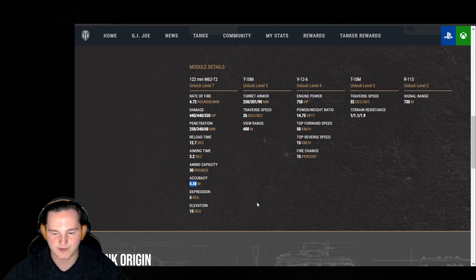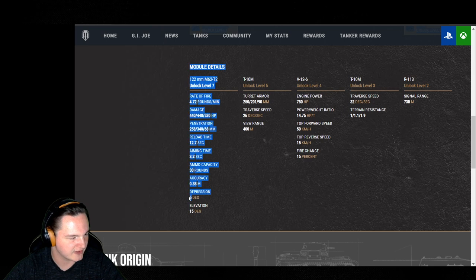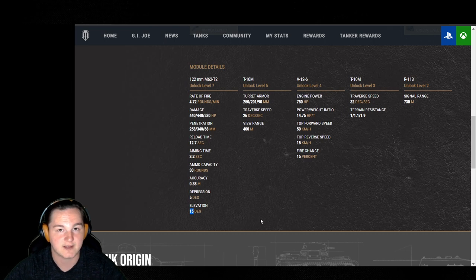The gun dispersion value is 0.38, which is not the greatest. With only 5 degrees of gun depression, this tank definitely won't be a ridgeline worker. 15 degrees of elevation gets the job done — it's not going to feel too bad.